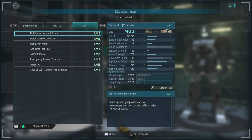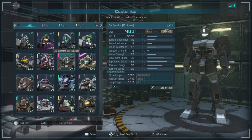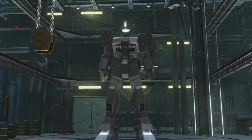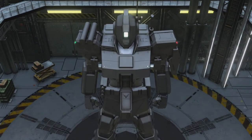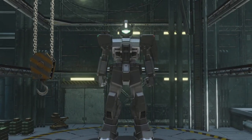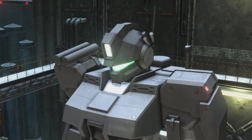For skills, we have High Performance Balancer, Melee Combo Controller Level 2, Maneuver Armor Level 2, Anti-Blast Stabilizer, Assault Booster Level 2, Emergency Evasion System, Jamming Level 2, and Special Left Shoulder Armor Buffer. I think this unit is quite a pain in the butt — it has a lot of damage potential, it can catch you off guard, and it works in the way it's presented in lore and from Code Fairy. It's a really good ambushing suit, great if you want to be an annoying jerk and a sneaky fellow.